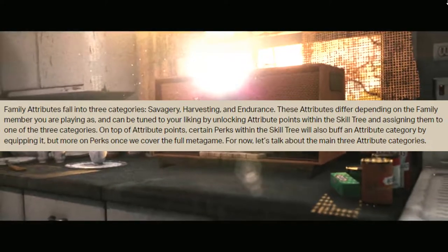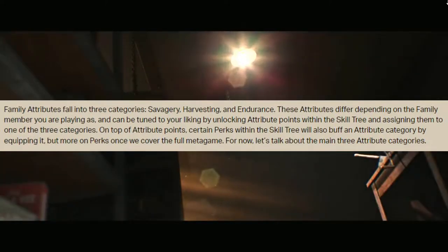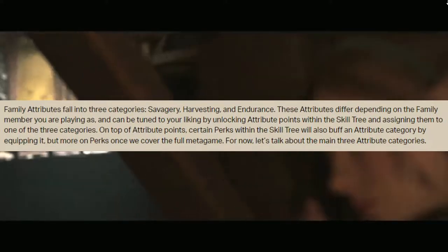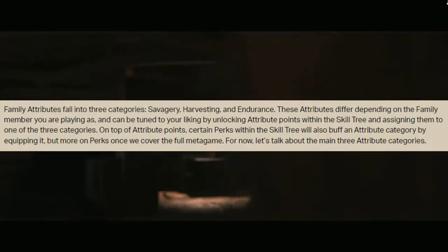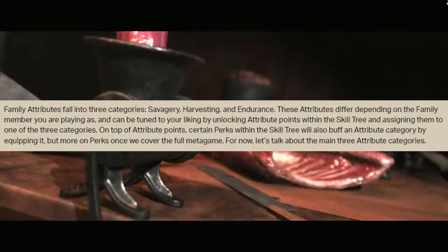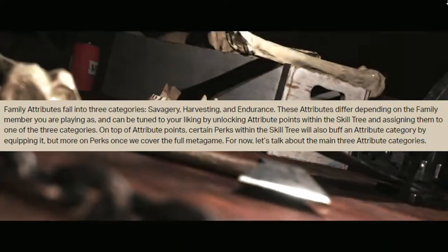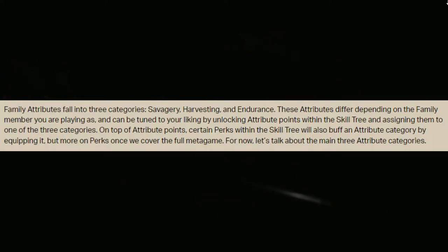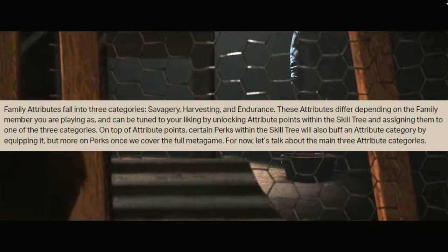The family attributes fall into three categories: savagery, harvesting, and endurance. These attributes differ depending on the family member you are playing as and can be tuned to your liking by unlocking attribute points within the skill tree and assigning them to one of the three categories. On top of attribute points, certain perks within the skill tree will also buff an attribute category by equipping them, but more on perks once we cover the full metagame.